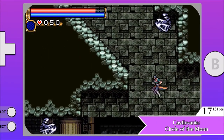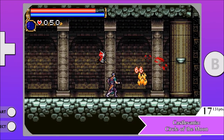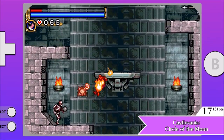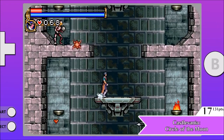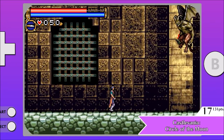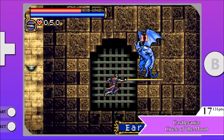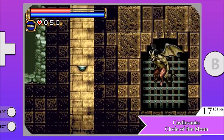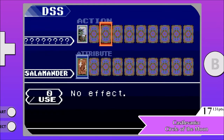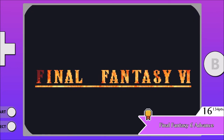Number 17 is Castlevania: Circle of the Moon. Circle of the Moon gets right what Harmony of Dissonance does wrong, which is weird because it came out a whole year earlier. It's a much better blend of modern exploration-based Castlevania with the simple whip combat of the classics. The big gimmick here is the card system — you can mix and match 10 different cards with 10 different element cards, giving you different magics to utilize in various ways. You play as Nathan Graves, who isn't that interesting a protagonist, but at least his game is better. Circle of the Moon is less complex than Harmony of Dissonance, but it works to its advantage, and nothing about this title is really off-putting.